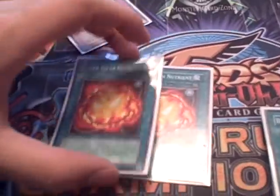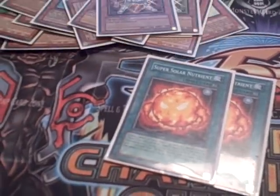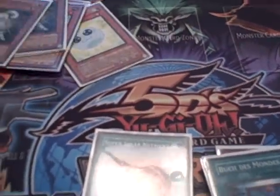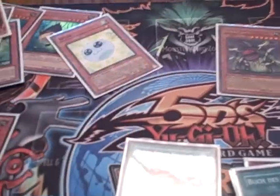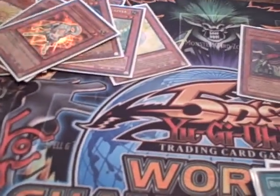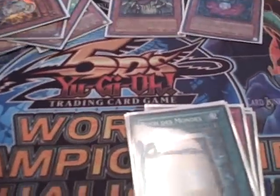For the spells, 2 Super Soul Nutrient — tribute a 2-star or lower plant you control to special summon one with plus 3 or lower levels from your deck. Probably my favorite play is standby phase summon Pineapple, activate Super Soul Nutrient, send Pineapple, special summon Lonefire. Lonefire tributes itself, then go get Gigaplant. Since you haven't summoned this turn, you can normal summon him, use its effect, special summon Lonefire again, tribute off Lonefire, and go get Titanial. So essentially you use one card to get Gigaplant and Titanial, which is ridiculous. Super Soul Nutrient is really, really good.